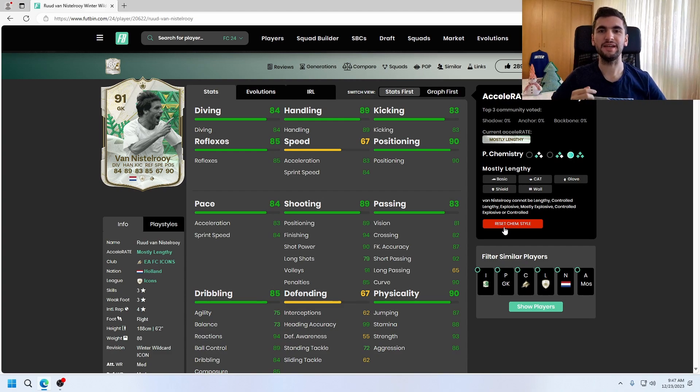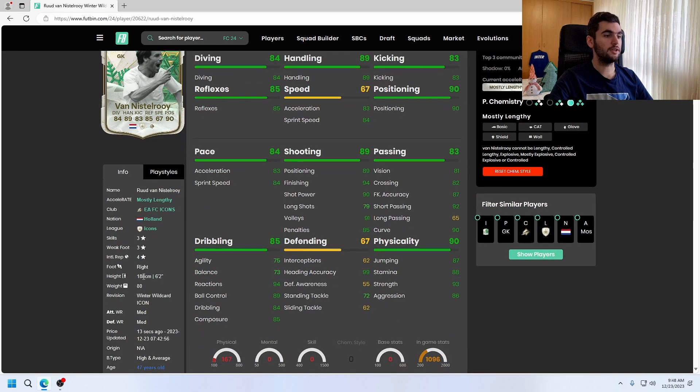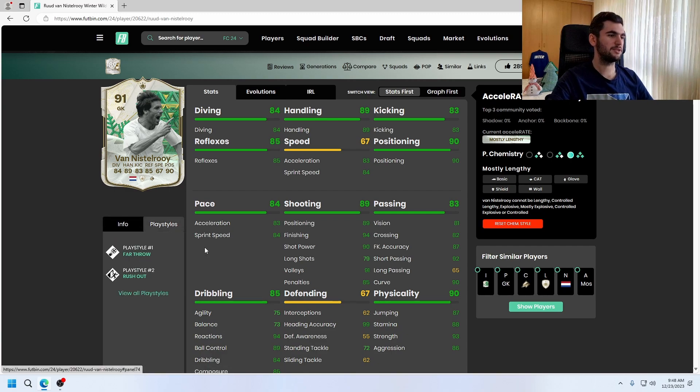Hello, welcome to my channel. Today I'm gonna talk about the 91 Winter Wildcard Van Nistelrooy, and he has freestyle skill moves, freestyle weak foot, right footed, six foot two, medium-medium work rates, and his body type is high average. He plays right now as goalkeeper, which is interesting. Let's see his stats — good handling, position, and good speed. I don't think it is 67, I think it is like 84 speed.